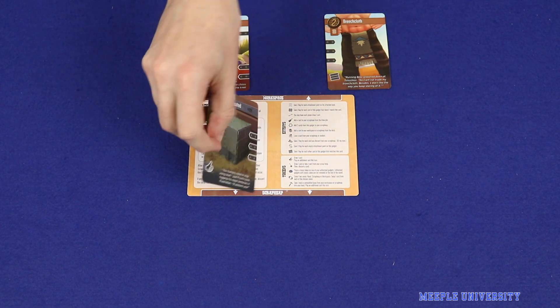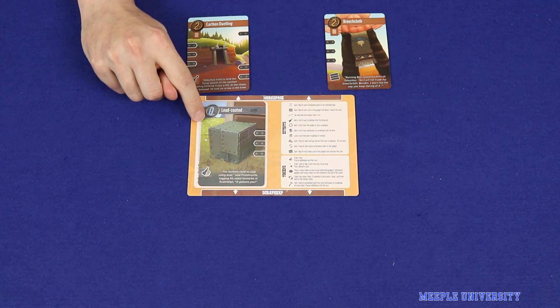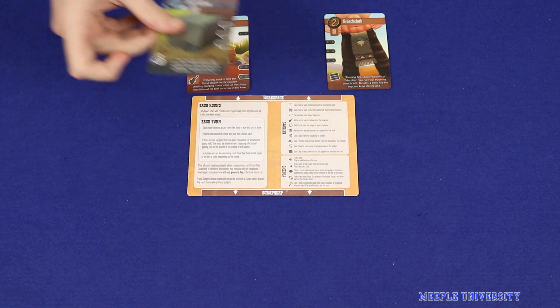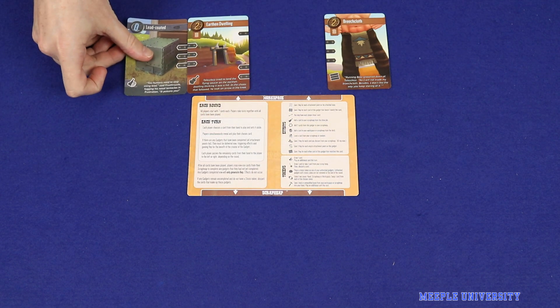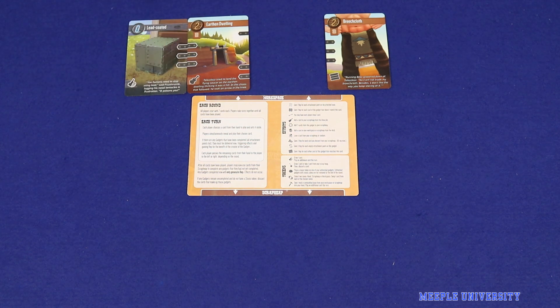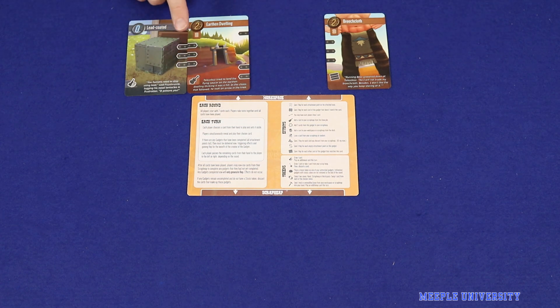If the card you're playing is a modification — any card that does not have a base icon — then you can play it into an existing gadget by attaching it to a matching attachment point. Mods can never be placed by themselves into the workspace; they can only get there when attached to a base. As such you won't be able to play a mod until you've played at least one base.